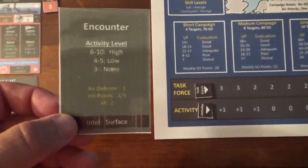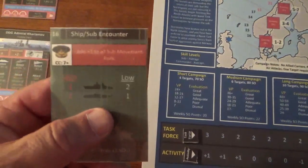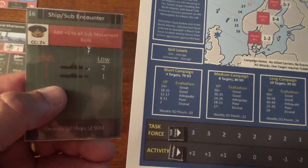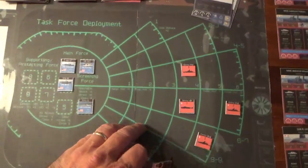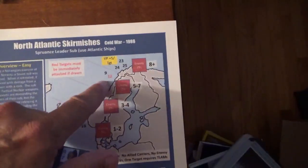When you have a random encounter, you draw a roll for the activity level, modify it based on the current activity level track. If you have a high or low activity level, you flip it over and determine what you're going up against — how many ships or subs. You then place those on the tactical display and resolve combat until you get to the target area, then you attack the target.